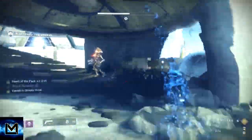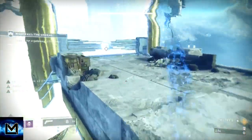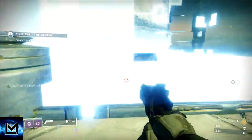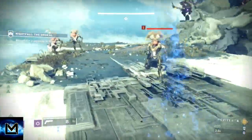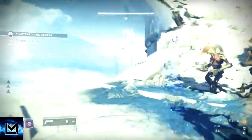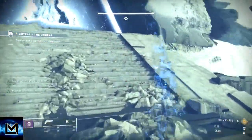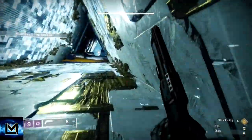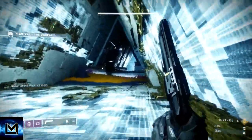The third tip about the infinite forest is that on master or grandmaster — on this particular nightfall — there's going to be a ton of Vex and Fallen. When you get to this section, you want to make sure there's no Fallen about, because if there is, those cyclopses will randomly fire at the Fallen, which means you can die from collateral.